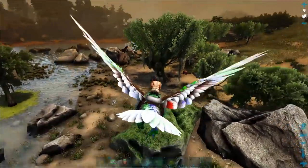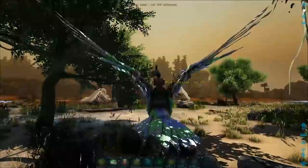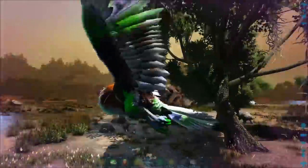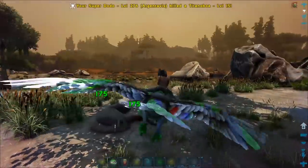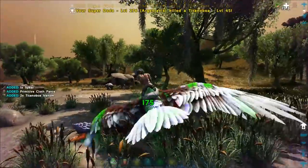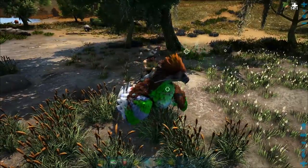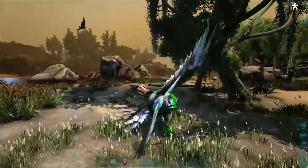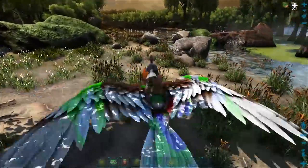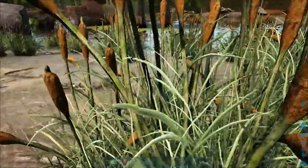Down here at the swamp. There's a snake - let's kill this snake real quick and get this out of the way. There's a lot of snakes in the weeds. Let's get these guys out of here. Okay, we've got the landing area kind of clear. Now, these little cattails right here - these are the best ways of getting rare flowers.